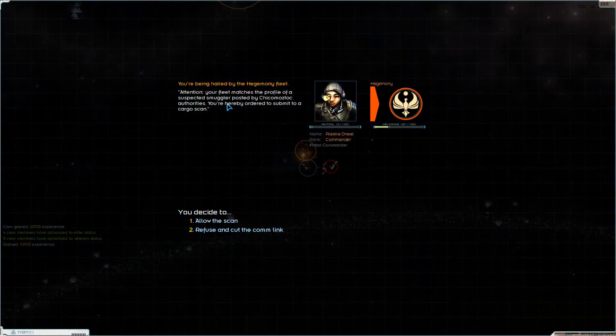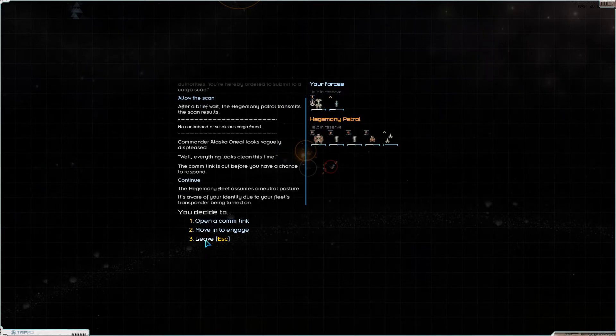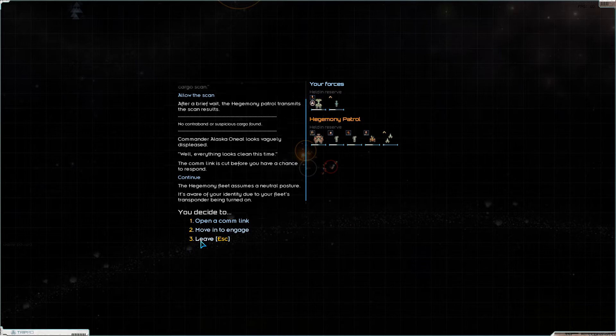What — suspected smuggler? Oh crap. I guess I'll allow the scan, but you didn't find any contraband. Yeah, it's because I bought the harpoon off the black market.